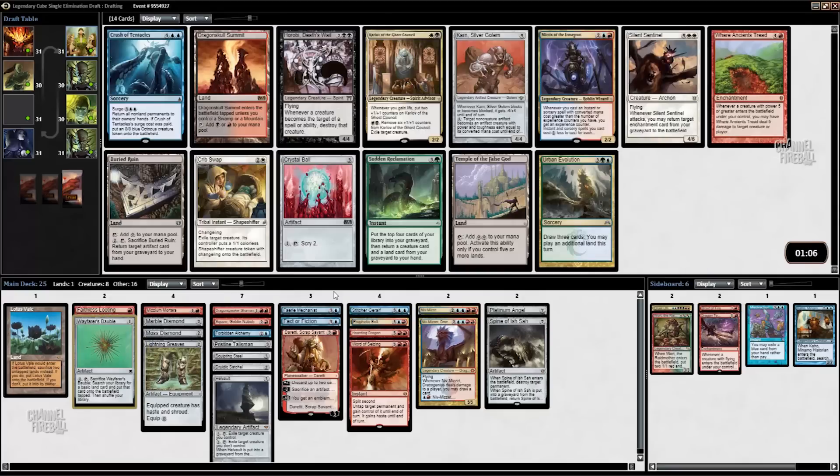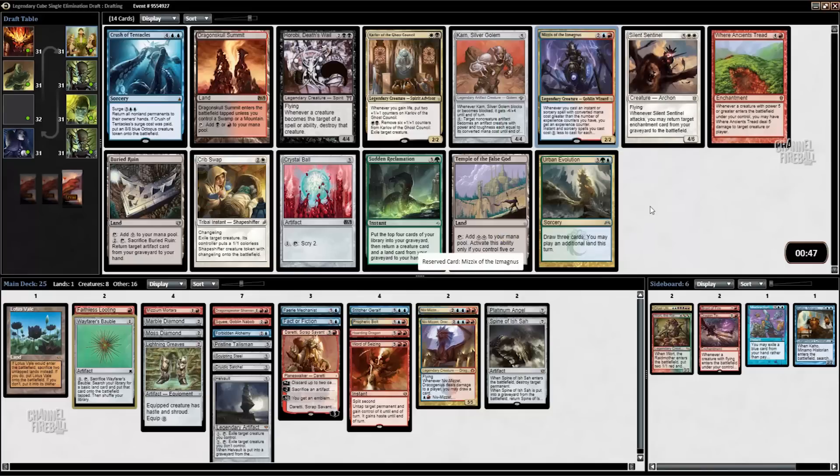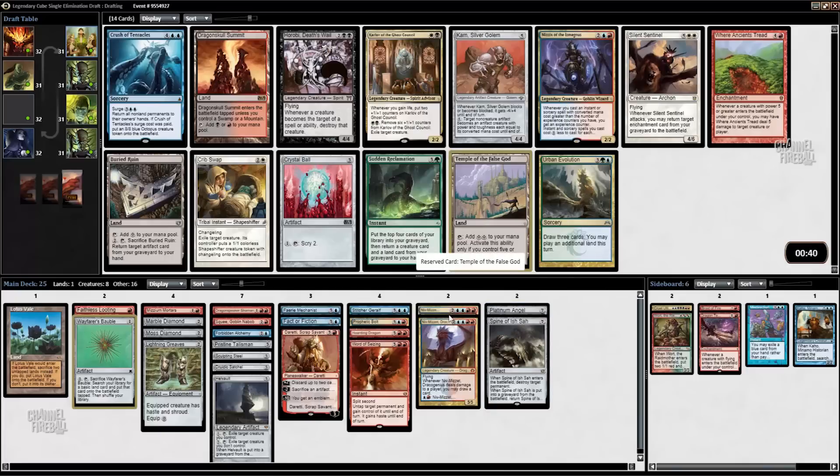I like Karn Silver Golem quite a lot — seems good. This card is pretty good at casting these seven-mana guys. It's not great at casting Niv-Mizzet or Platinum Angel, and it's very bad with Lotus Veil, but I'm not committed to playing Lotus Veil. I don't think we want Buried Ruin — I don't think we need that effect that badly, and I also think it will probably wheel. I think I'm just going to take Karn.